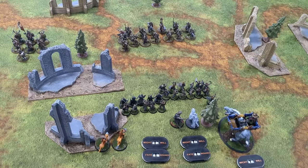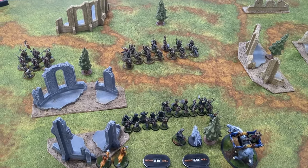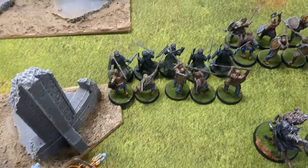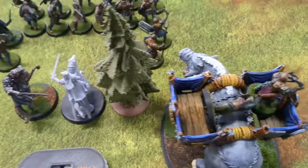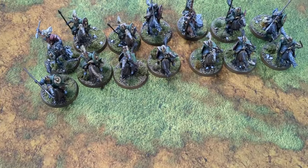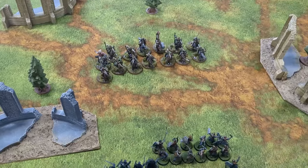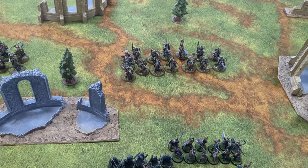The scenario we rolled up today is Breakthrough, and the four trees are going to be our objective markers. We've done our deployments, so you can see the overview. My Wargriders are hiding, and I've got a little battle line set up with my characters and the Great Beast behind. Miles has put everything at the center line, hoping to do a flanking maneuver with Théoden.